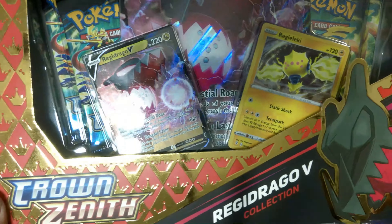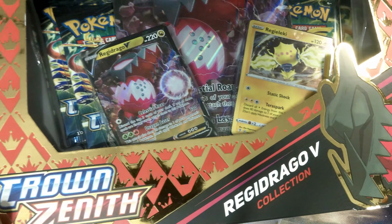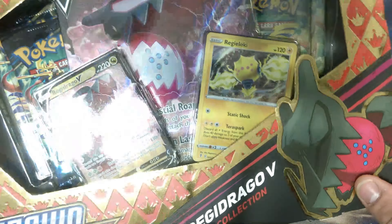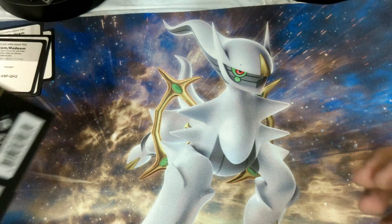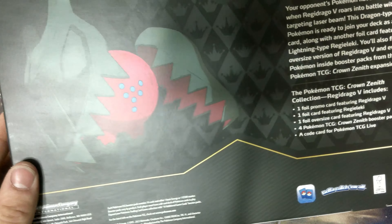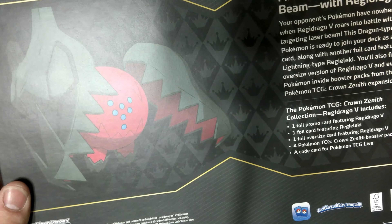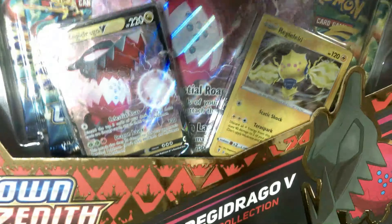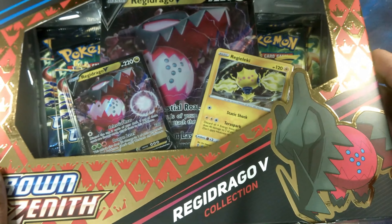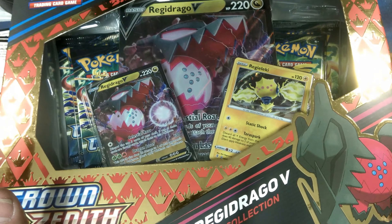Here is the Regidrago box — this is Brayden's personal favorite, which I don't blame him. The gold and the red, I'm a sucker for sure. Same thing though — you got your Regidrago V card jumbo, Regilecki hollow this time. I just really like how they made these boxes. Fire up a Draconic Laser Beam with Regidrago V. These boxes are absolutely gorgeous, I'm in love with these. Let's crack this bad boy open and see what pulls we can get.